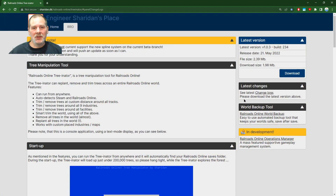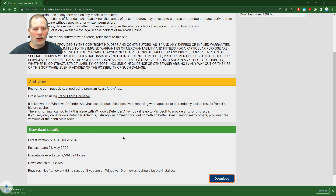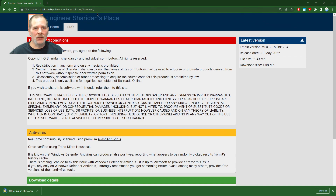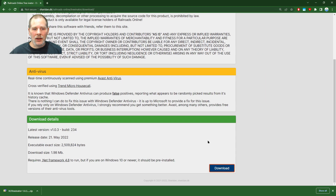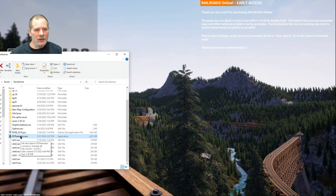Howdy folks, welcome to episode 59. Today we are going to try out the Treeinator and see if we can get this to do what I want it to do. I'll try it out here — download — alright, so I'm gonna get this installed. I just wanted to show you the website and the download link in case you want to use it too. I'll be back in just a second.